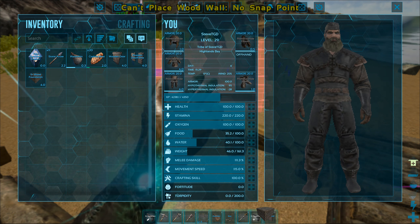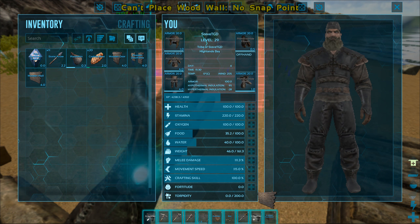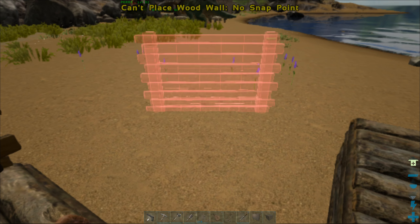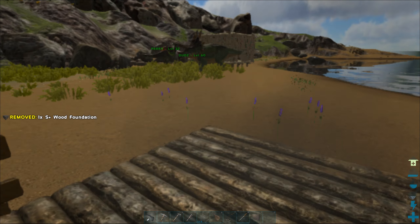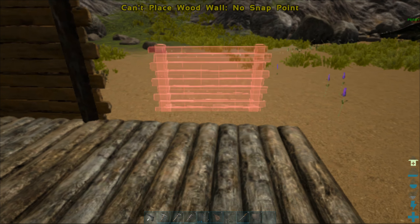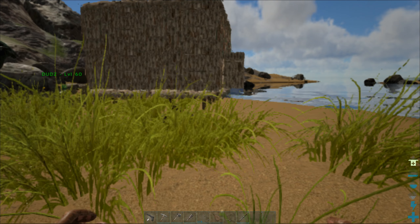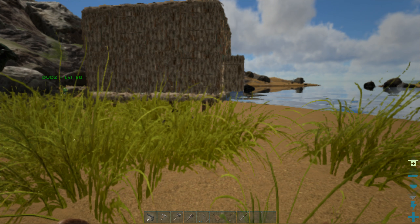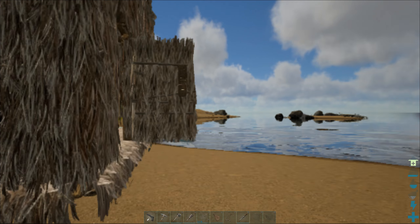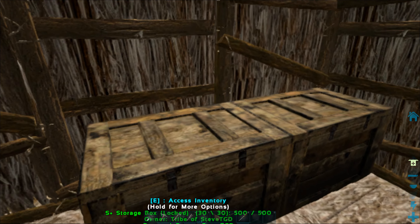Foundation - yeah, there it is. Repair gun - okay we're not gonna need that. And finally the wooden wall here - we're gonna have to make some more. Nine was the ideal so we're gonna need 11 more wooden walls to make it a second floor, then we'll build some ceilings and we're done.